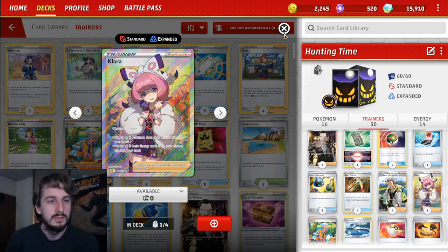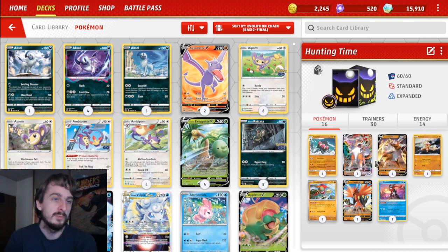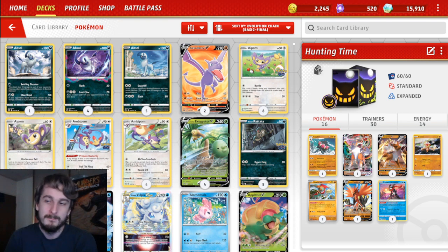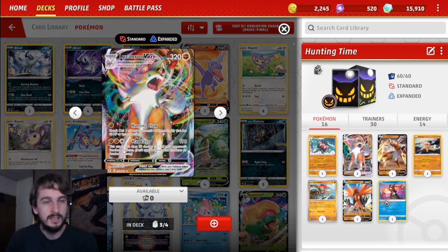Greninja is a really important draw engine in general in the format, or to get one of the evolutionary forms needed. I'm playing one Zapdos to just really dump on certain matchups. I'm not sure that's super necessary — it could be Drapion if I'm scared of Mew, or something else for other matchups to make them a bit better. But I'm happy with the list right now. That's our deck — the Lycanroc VMAX thing. Let's get a look at it in action.